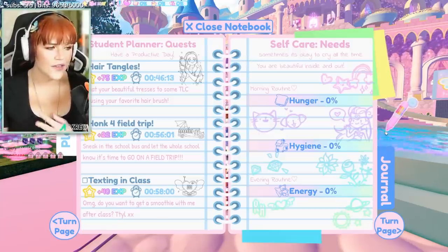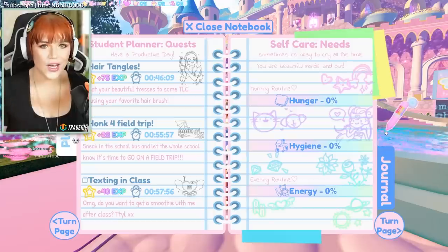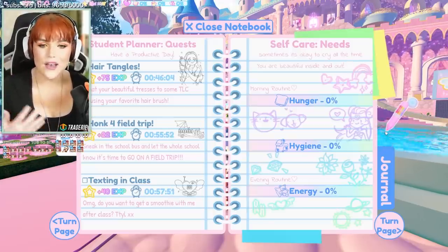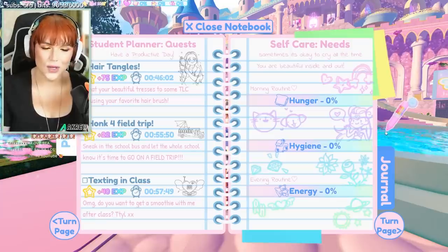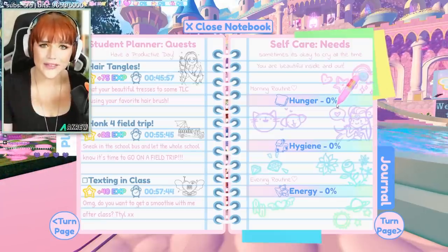I've got Hair Tangles, Honk for Field Trip, and Texting in Class. The more you have available at the time, the more you can complete throughout the time that you're playing, so that you can do multiple quests rather than just having one and having to keep doing that one over and over again.